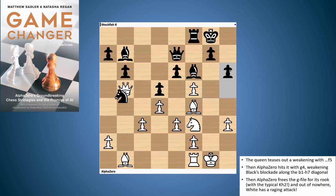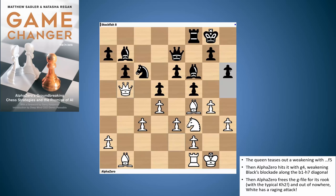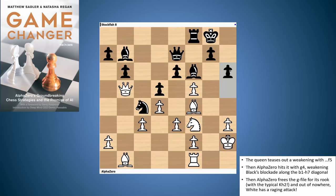The start of it was this ability of AlphaZero to seemingly start up an attack from pretty much anywhere — create a target close to your position that's easy to attack, then do everything in your power to weaken diagonals, open lines, and get your rooks on open files pointing towards the opponent's king.